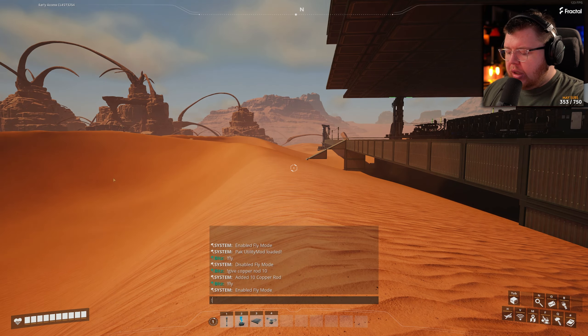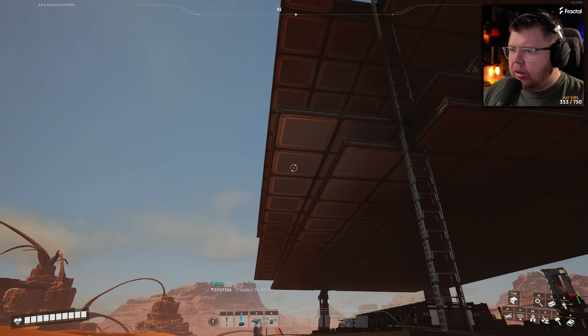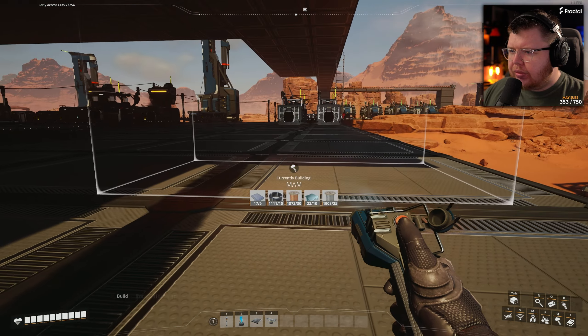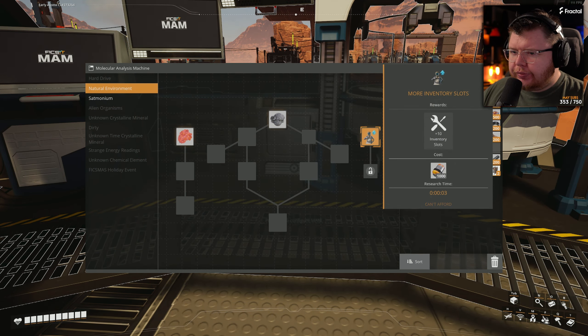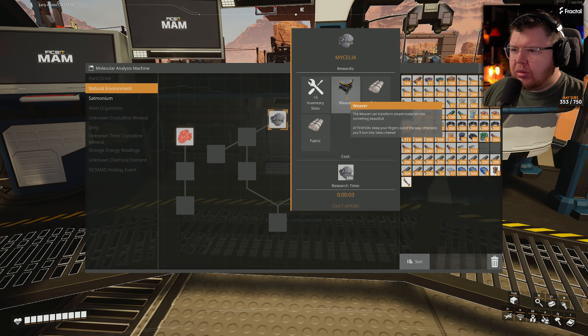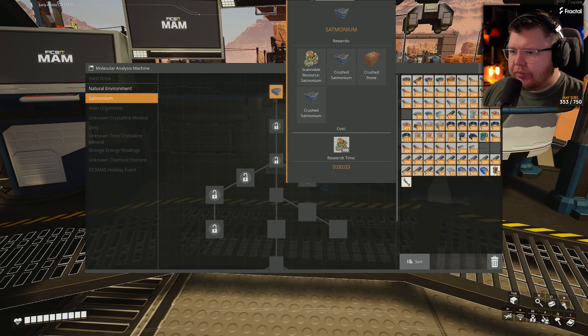We are going to unlock ore sorting. I've not even looked at blade runners yet. More inventory slots plus 10, mycelia, a weaver — the weaver can transform simple materials into something beautiful. Keep your fingers out of the way otherwise you'll turn into swiss cheese. And there's satmonium — we actually unlock satmonium as part of one of the milestones as well.